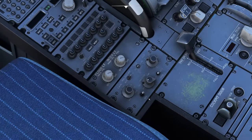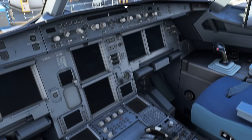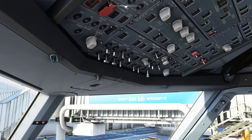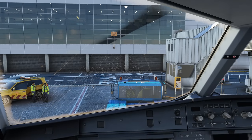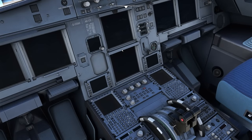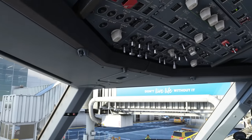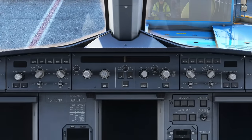Both wiper selectors must be in OFF — there's one on each side — because if they move with dirt on the windscreen they could scratch the glass. These windscreens are heated, shockproof, bird-proof, and extremely expensive. Then on the overhead panel, check the batteries. Battery switches 1 and 2 are currently off. We need to verify voltage is above 25.5 volts.